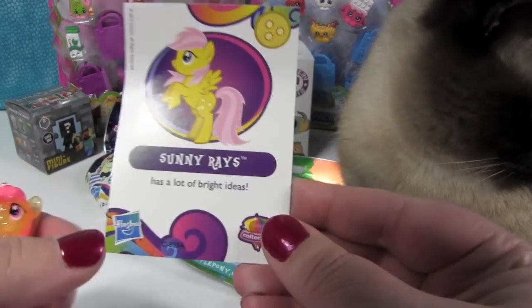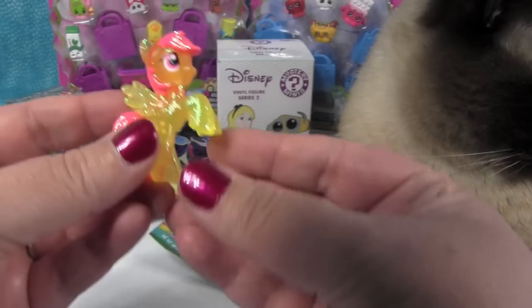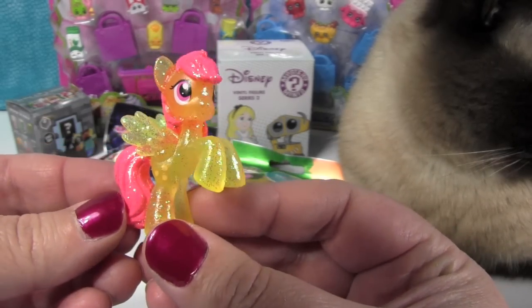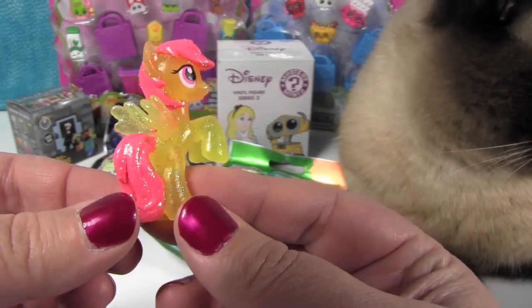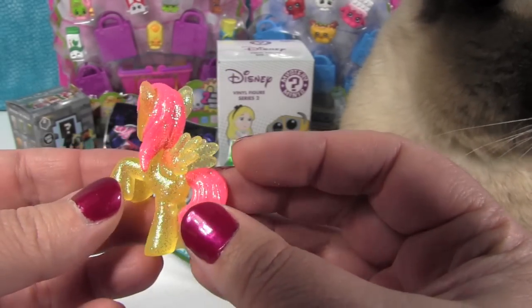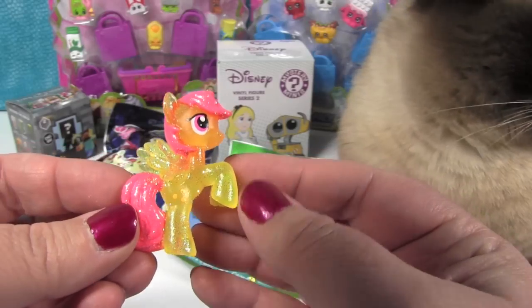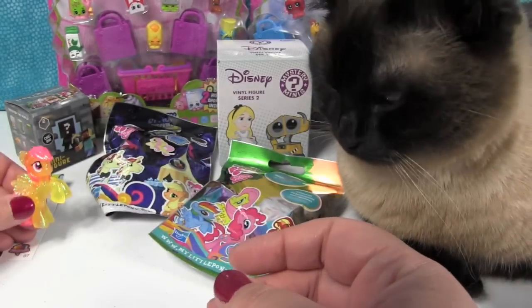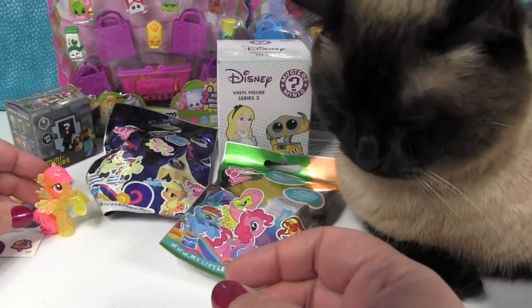It is Sunny Raze! She has a lot of bright ideas and she is a bright pony. She is super glittery — she's yellow and hot pink and very cute. Well, she's a Pegasus. So that's Sunny Raze, who's falling over. Stay there, Sunny!